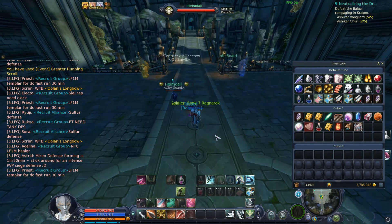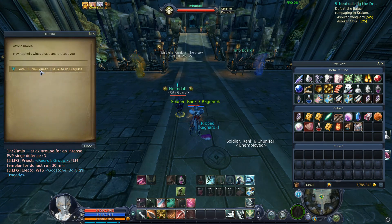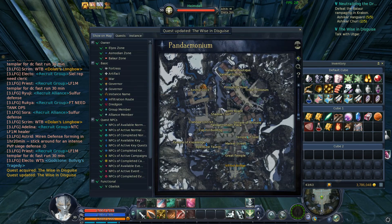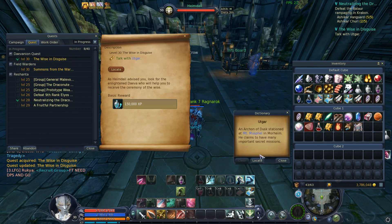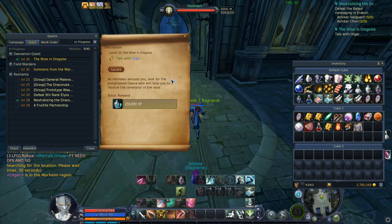But anyways, all you have to do is get to level 30, talk to Hemdel here, take the quest, and he is going to send you on a little scavenger hunt to talk to a bunch of NPCs. If you give me a second, I will get to the next NPC and update the video from there.